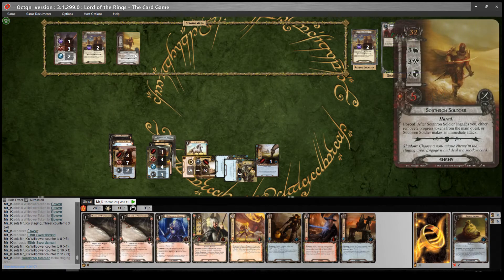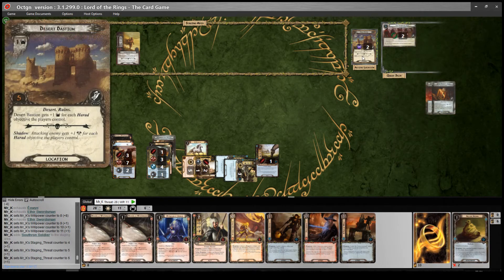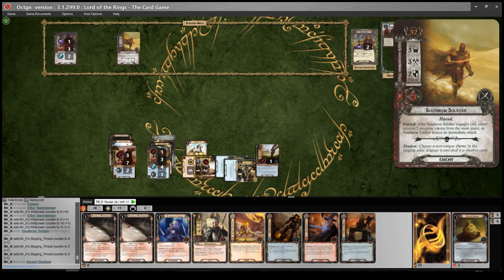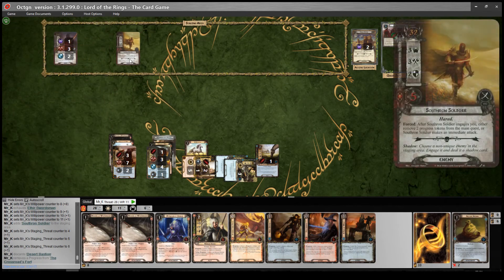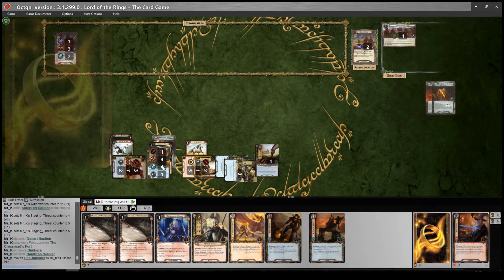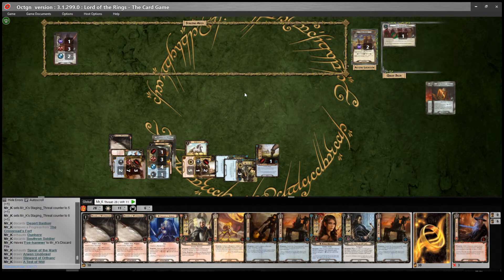Reveal one - Southron Soldier for three threat. So we make five progress, which clears the active location perfectly. I will travel there. I'm not going to engage him. Encounter phase - he will do an attack, I think we can take the progress off. Then I'm going to slaughter that soldier with Dunehir - he will attack him for seven because his engagement cost is higher than my threat. I'll kill him and then trigger Faux Hammer: exhaust the weapon and draw three. Very nice questing power.